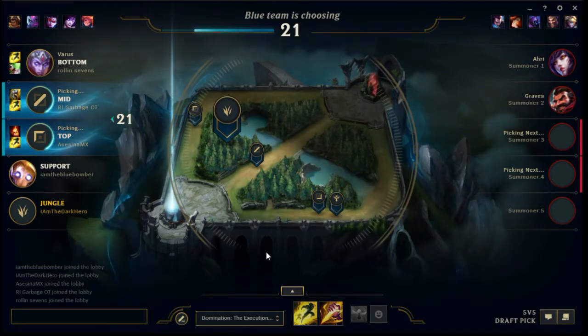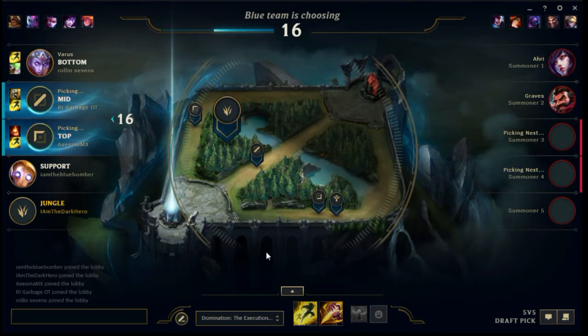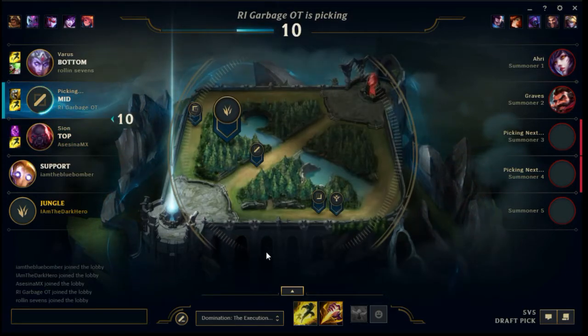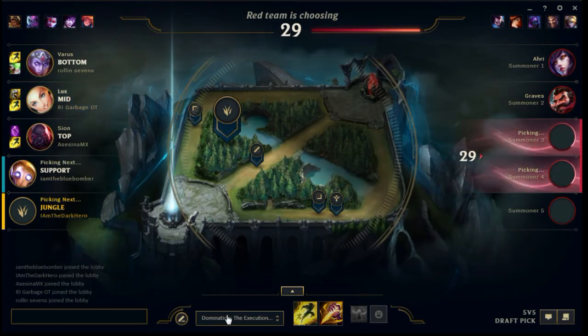You'll see that my brother is playing Blitz. I wasn't sure who I was going to play here, and ultimately I do settle on Udyr. I will go for Press the Attack. We have a Scion on top, and our mid-laner was — Lux.